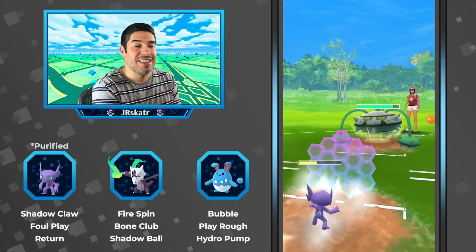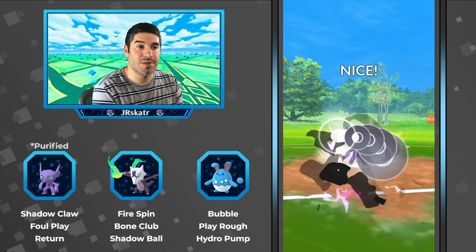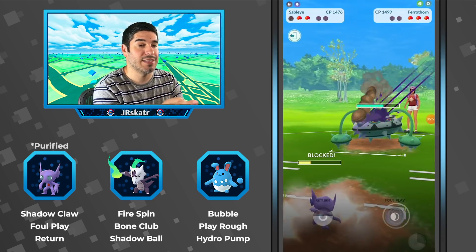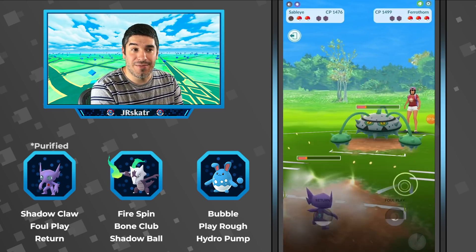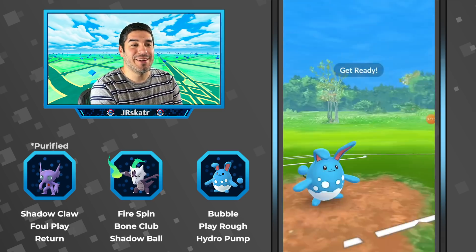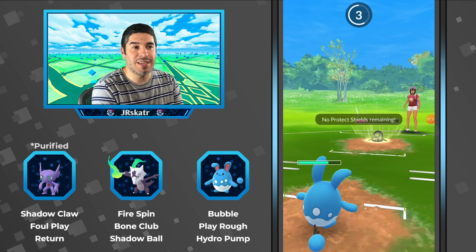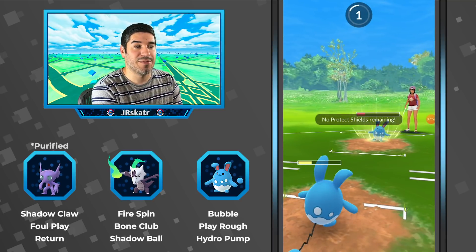They switch into Ferrothorn, and he switches into Sableye. He shields the Power Whip — now shields are even. Foul Play is a good move here, and it does chunk damage, but it's shielded — so now the opponent has no shields. Ferrothorn charges up super fast with Bullet Seed, so it's a tough Pokémon to beat without Fire or Fighting, or even a Flying or Ice move. Azu has a Play Rough ready, and Ferrothorn is low enough where that would take it out.